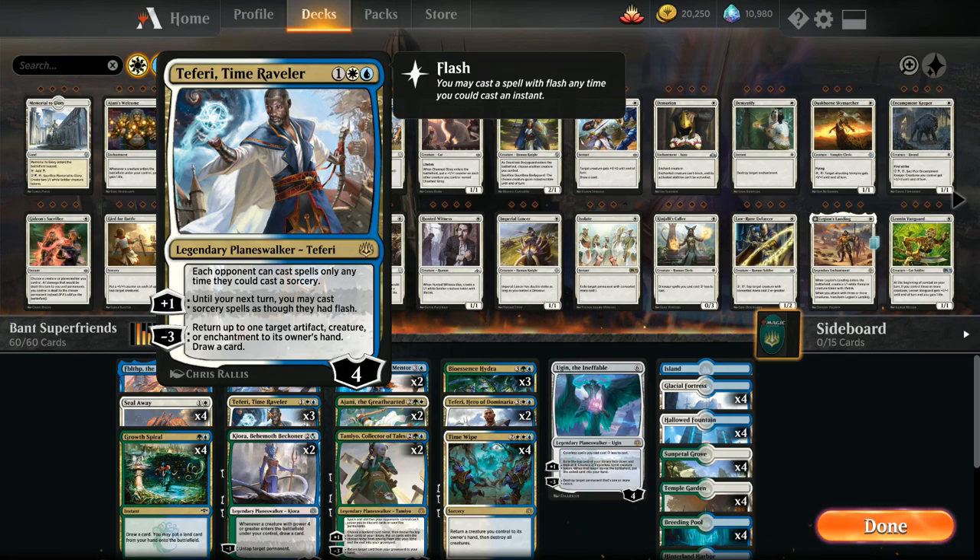Teferi Time Raveler's plus one lets us play sorceries during the opponent's turn as though they had Flash, so we can cast a sweeper at instant speed. The minus three returns up to one target artifact, creature, or enchantment to its owner's hand and draws a card. We can also use this on our own enchantments — for example, picking up a Seal Away played on a weaker creature to reuse it on a bigger threat later.